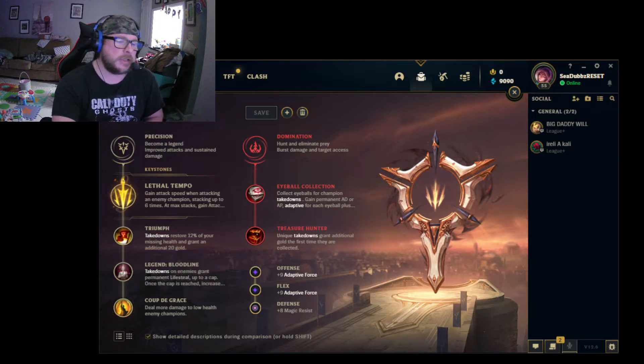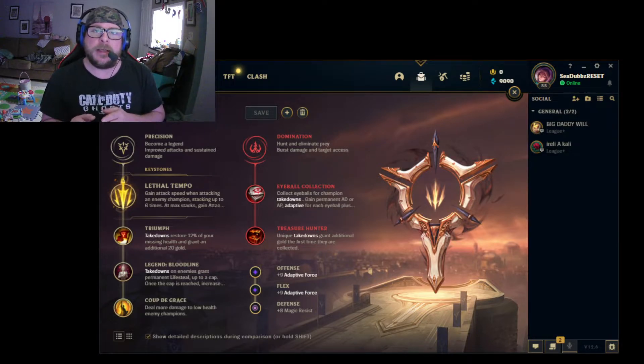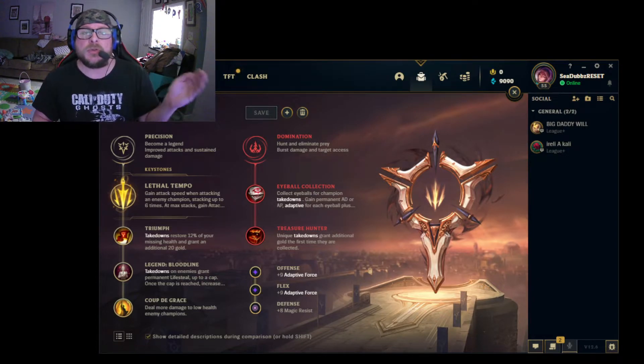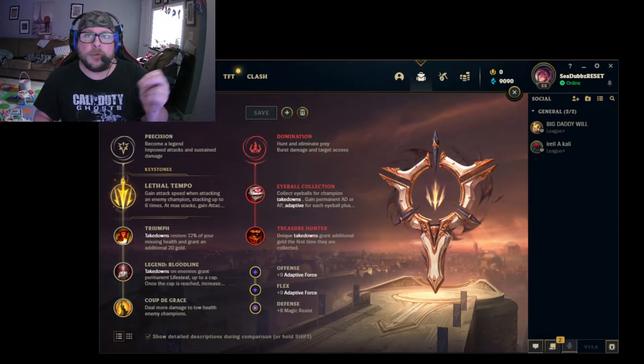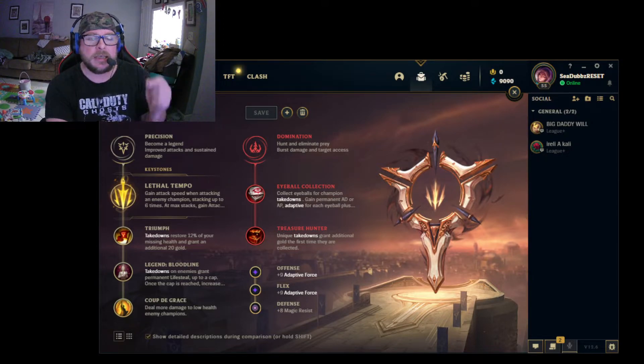Coup de Grace is essentially doing more damage to anybody who is below 40% health. Extremely critical when it comes to teamfights, because what you're looking to do is take out a mage or the opposing ADC or marksman as quickly as possible so they don't spill out that damage onto you. Then you can advance onto tanks — it's extremely useful against tanks considering if you get them to that 50% threshold, you should be able to take them down fairly easily.